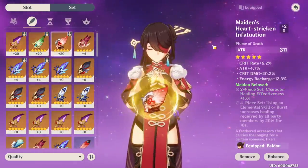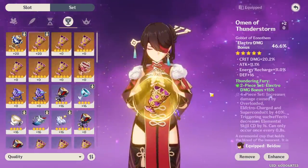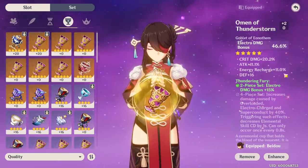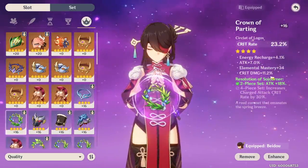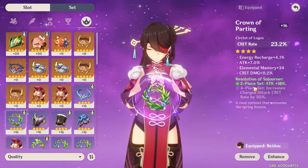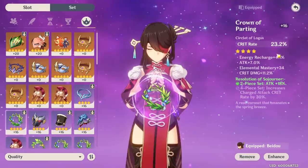This right here is considered a god roll: crit rate, attack, crit damage, energy recharge. This one would be almost a god roll — I got defense, but I didn't roll into defense at all; I rolled into crit rate, crit damage, and energy recharge once. This one would be considered a god roll: energy recharge, attack, elemental mastery, crit damage — if you get all four of those out of five, that's godly.